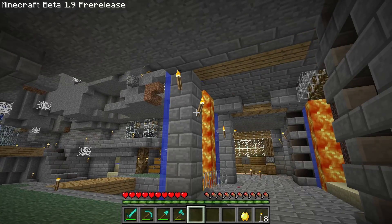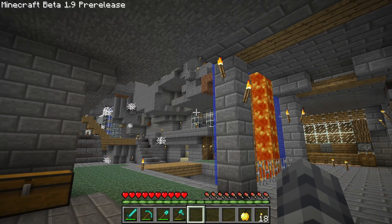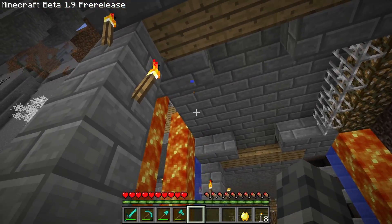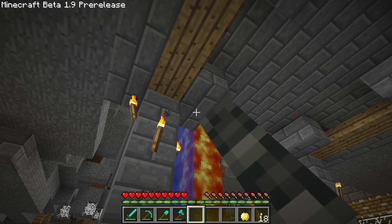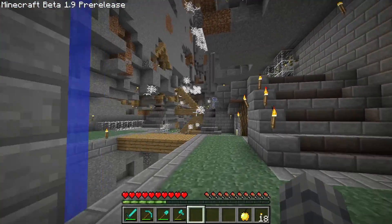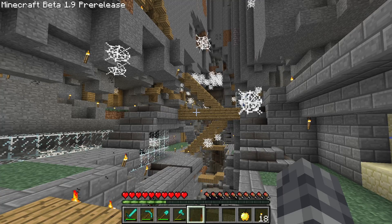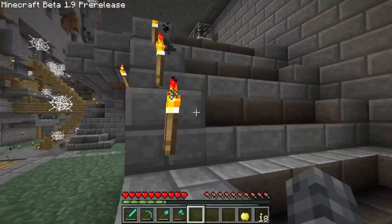Wow, look at this — I can't believe it. Minecraft beta 1.9 pre-release. I cannot believe we've come this far. Does everything look the same, or does everything look different? We've got the drippy drippies — I hadn't even noticed that we didn't have that in these versions. I guess that was a new addition. I'm sure we'll find that everywhere now. Minecraft beta 1.9 pre-release — unbelievable. I think it's going to start getting quite different from this point forward because the beta 1.9 pre-releases are going to add a lot of new functionality into the game and change things a lot.